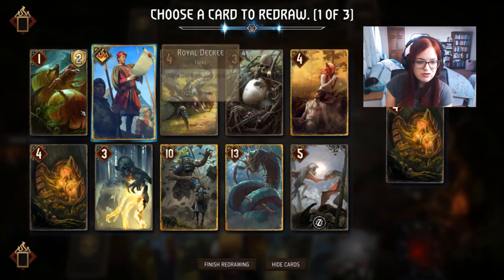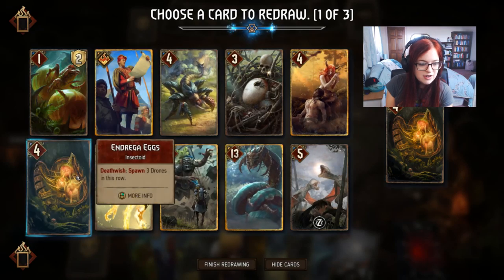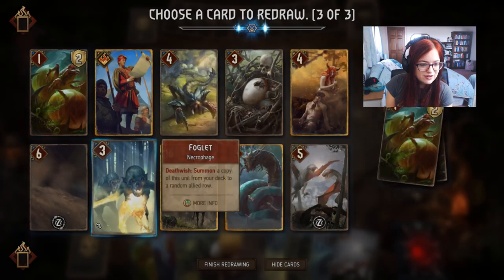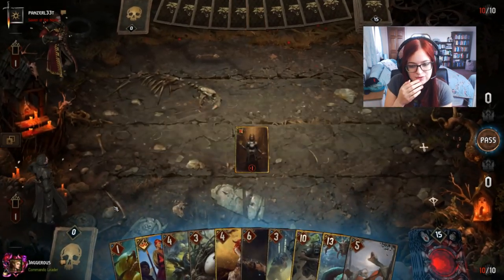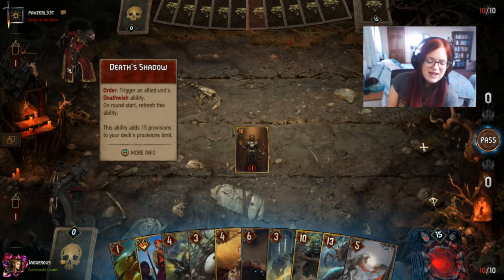We've got a Foglet which is nice, a Harpy Egg which is nice, and Royal Decree which will give us Karanthir — meaning we can really push round one. I'm going to mulligan the other Andrega Egg and the Larva and hope we don't get a Foglet back. It's a little bit risky but we managed to find some more consumes, which is quite good.